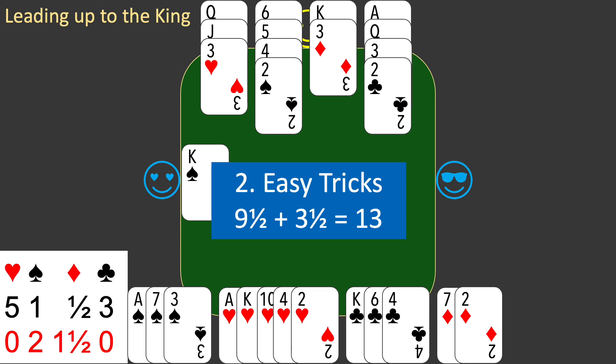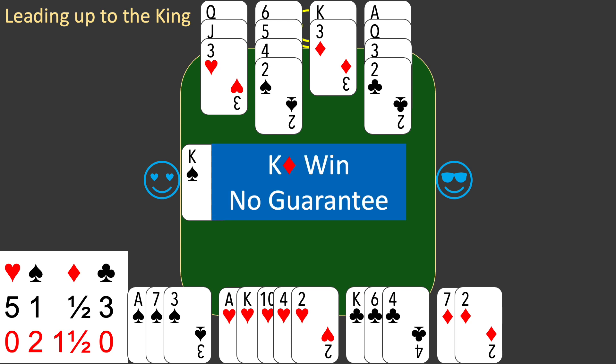But it leaves you half a trick short of your contract. It means that only 12 of the tricks have a clear winner. The 13th trick could be won by either side. In this deal, the only way for you to do this is to win with the king of diamonds. So how can you do this?